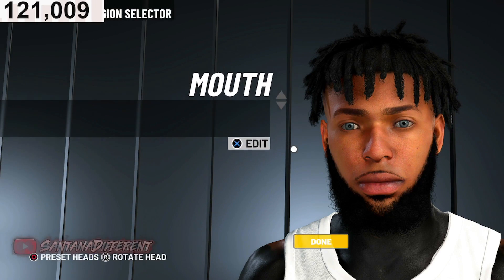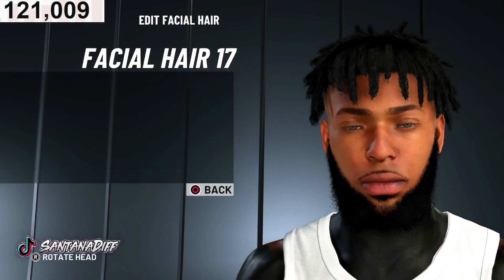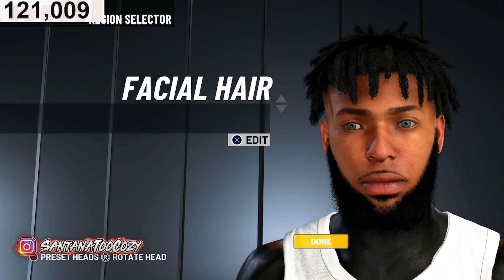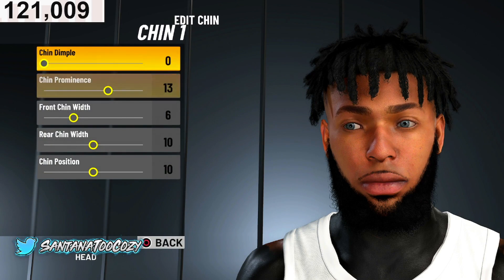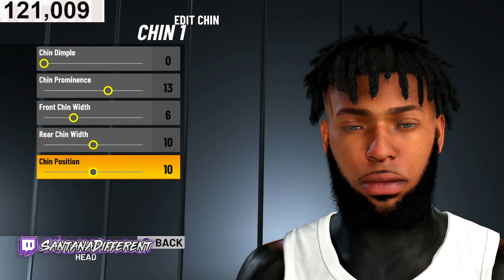Here we go with the facial hair — everybody notice from previous videos, facial hair is number 17, facial hair color is black, no stubble. Chin is number one, chin dimple 0, prominence 13, front chin width 6, rear chin width 10, chin position 10.